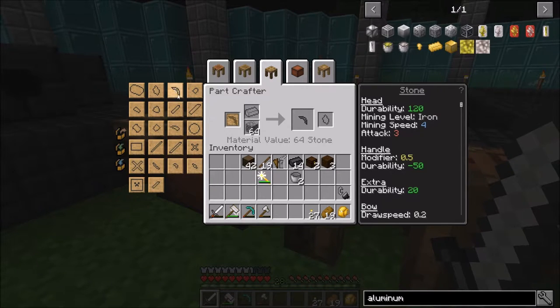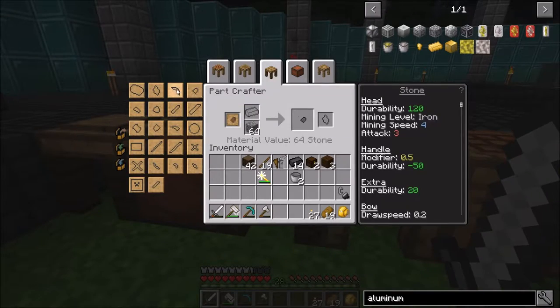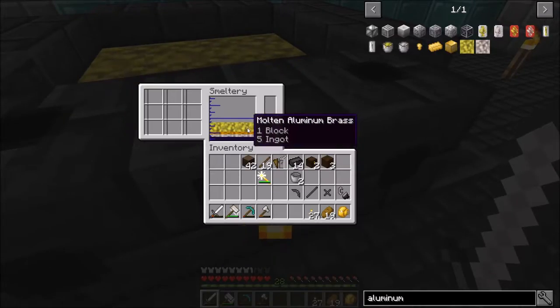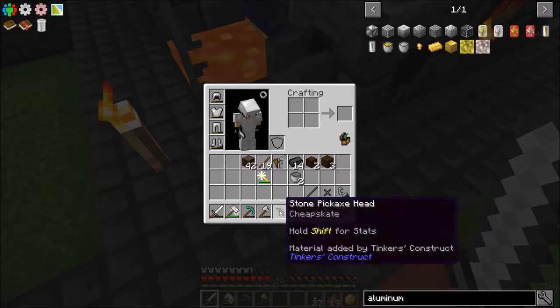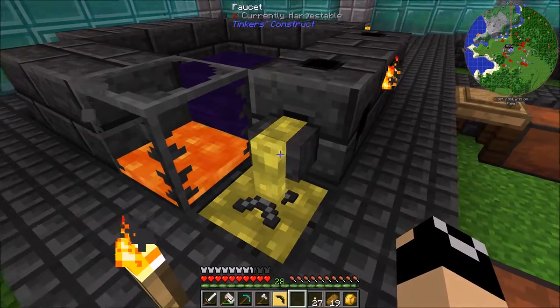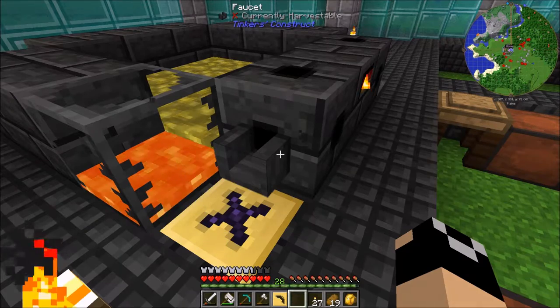Let's get some aluminum brass cooking up — that's three parts aluminum and one part copper. We'll get that going. Then I want to go ahead and make a few pieces in the part builder. Now we've got our aluminum brass — it takes a second to change over and then it'll convert. We'll throw this stuff in and pour the aluminum brass on it to get all these molds. Then we'll set our obsidian up and make the rest of these molds. They really did a lot of nice work on the tool station.